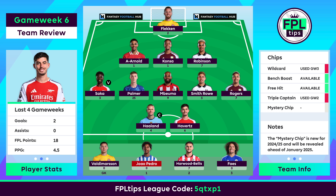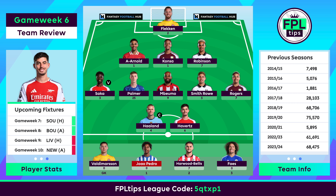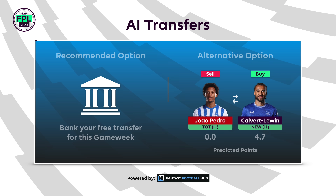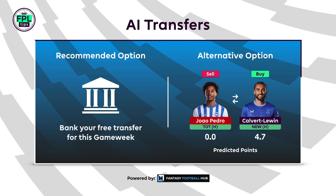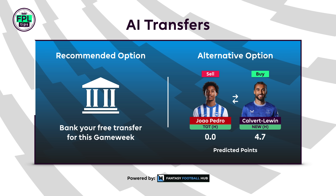Moving on to transfer plans for GW7, Fantasy Football Hub's AI recommends banking the free transfer after last week's triple change. Alternatively, it suggests selling Alpedro, who remains an injury doubt. Chris Wood was its preferred replacement, but Dominic Calvert-Lewin is the more interesting second choice, with Everton's favourable fixtures up to GW14. He's scored twice in the last four gameweeks, where his tally of six big chances can only be beaten by Solanke with seven and Watkins with nine. You can get personalised AI transfers for your FPL team via the link in the description.